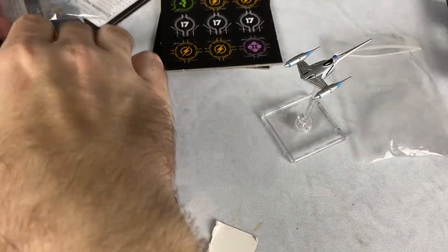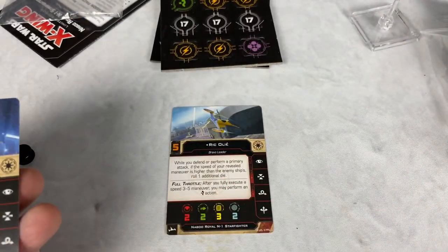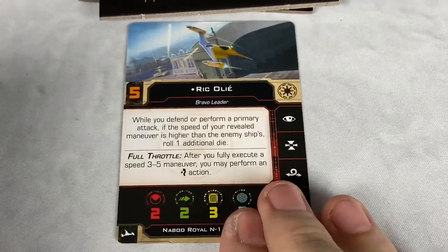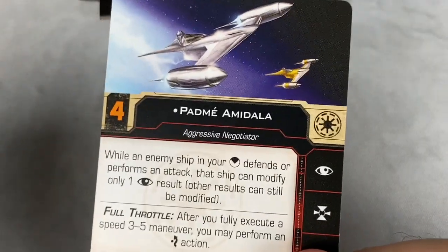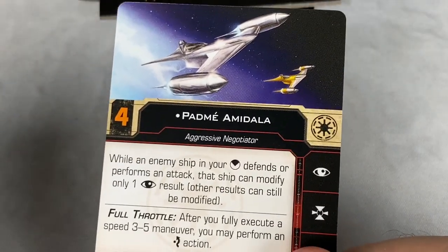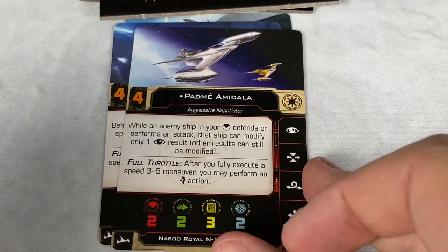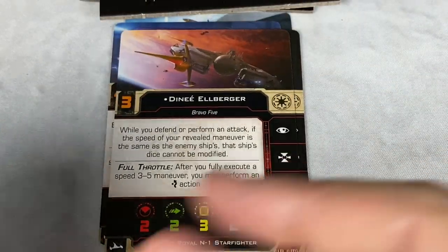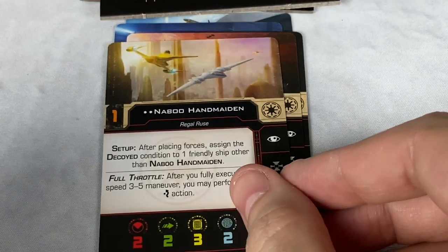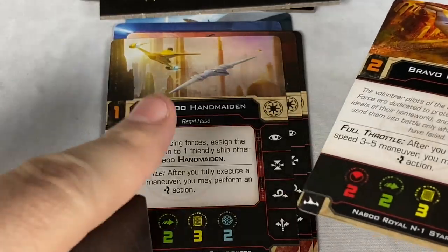We also have a whole bunch of cards — let me zoom in a little bit so we can get a better look. We've got Ric Olié, we've got Anakin Skywalker, and a chrome version of Padmé. I'm not sure if this is a different alternate art or the same. We've also got the Naboo Handmaiden. I really hope we get that ship from the opening of Episode 2 — let me know in the comments.